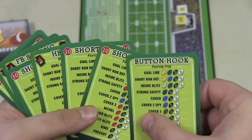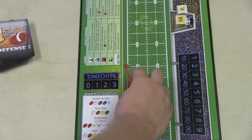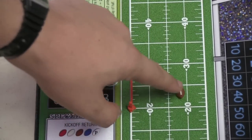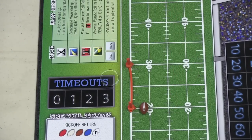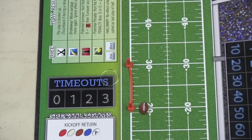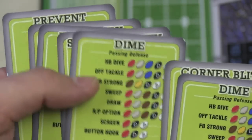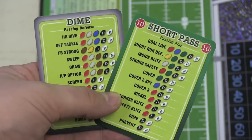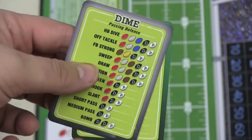Meanwhile, the defensive player also has eight cards — a dime, corner blitz, prevent, dime, strong safety, inside blitz, cover two spy, and prevent. He'll play a dime, suspecting I'm going to throw on the first turn. On the short pass card, I look for dime, which shows the black defensive die and the play die. On the dime card, I look up short pass and it shows the same thing. Each play has different results depending on which play the opponent chose. So I roll my play die and he rolls his black die — I made a yard on the play.